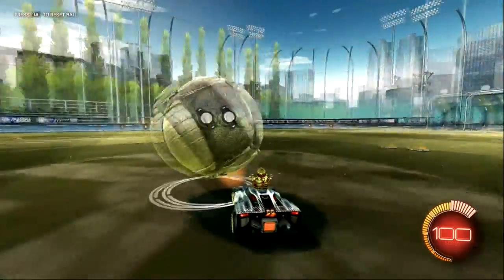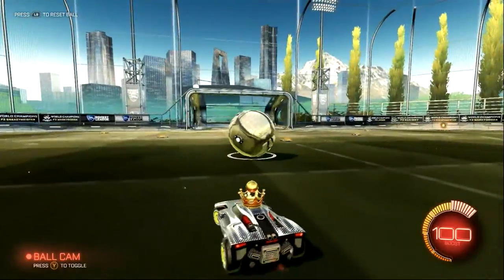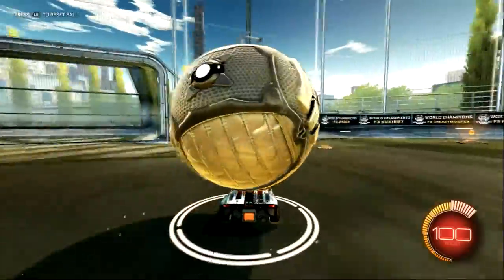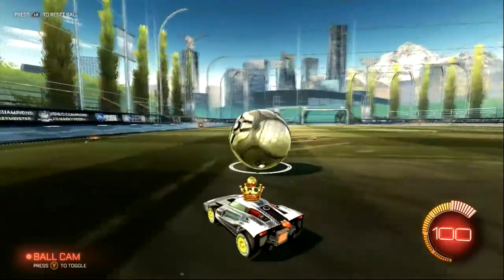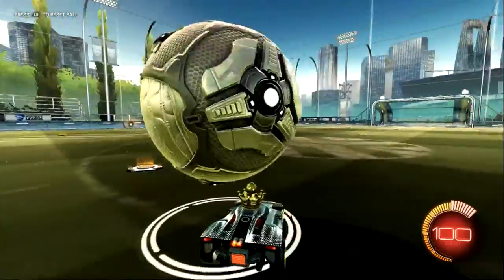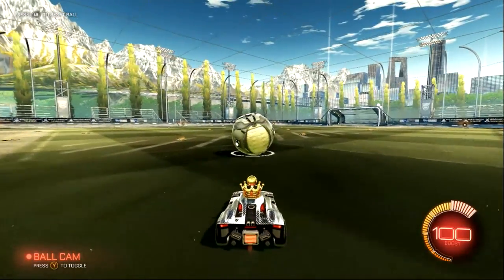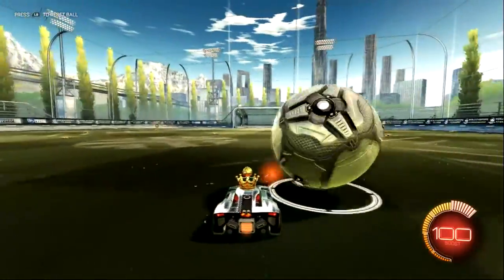When I have ball cam off, I can track the ball and keep it on my car in the direction that I want it to go. Rocket League dribbling is hard and it comes down to a matter of practice, but one way to increase your dribbling skill and effectiveness is to just turn ball cam off. It helps a lot — you can see where the ball is going to land, and it also helps you see what's in front of you, how you can juke, and how you can play off your opponents.